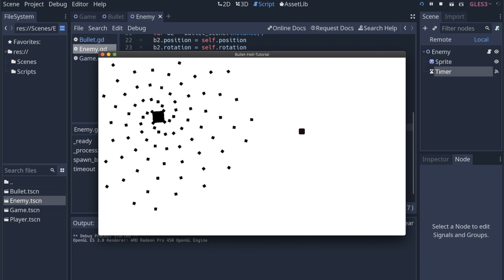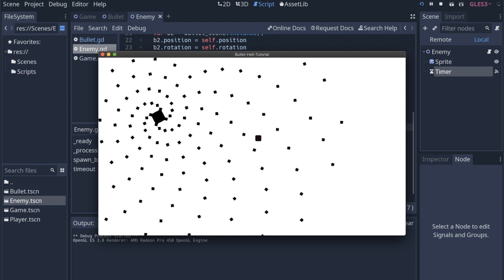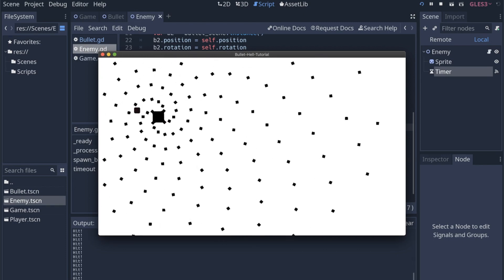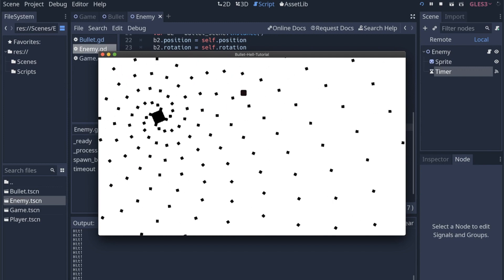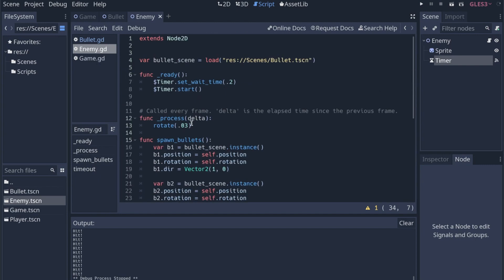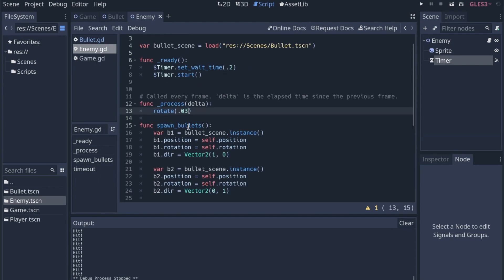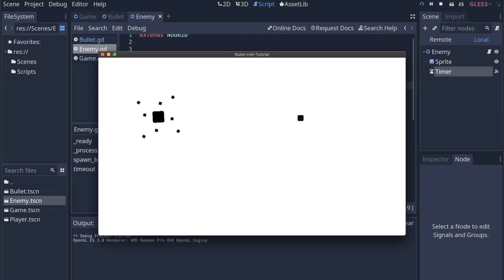Pretty cool — it's essentially working, but they're still coming out a little bit too fast. My idea is that there'll be a lot of these enemies, moving towards the player from the top, maybe not even following a straight path. I really want them to spit bullets out intermittently. Let's turn down the wait time — let's say 0.6 seconds. That's not bad, not terrible.